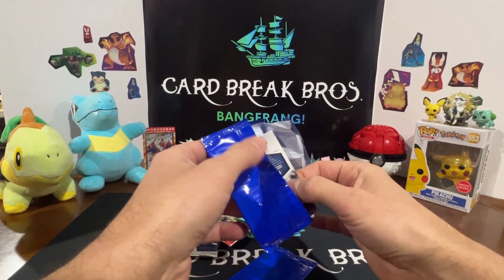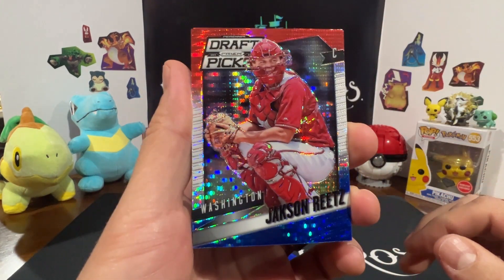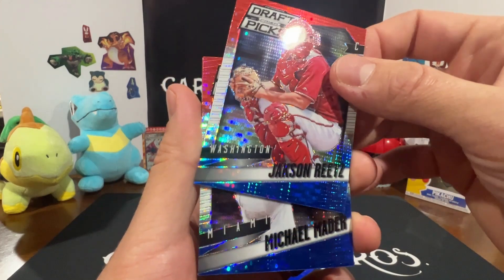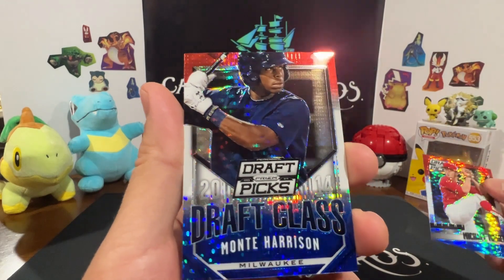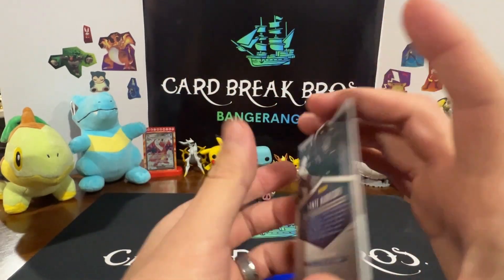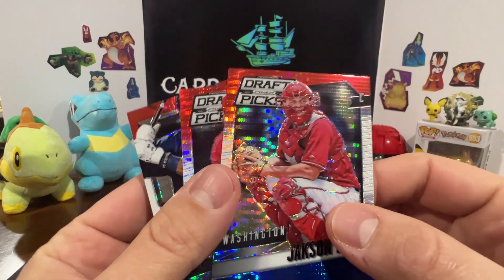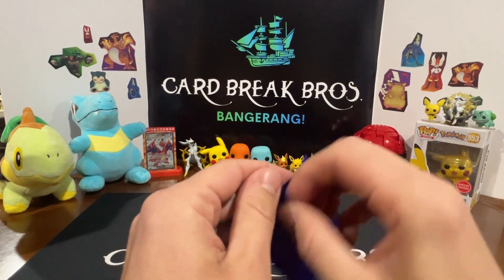First mystery pack - what is this anyway? Oh, looks kind of cool actually. Is that base? That's baseball! Okay - Jackson Reitz, Draft Picks Prism, Michael Mader, Draft Class Monte Harrison. Why would they put baseball in a football box? Not sure, just a couple bonus ones. Those are neat looking cards though, I like those - really nice. Let's see what's in the other blue one, I'm assuming it's baseball just like that one.